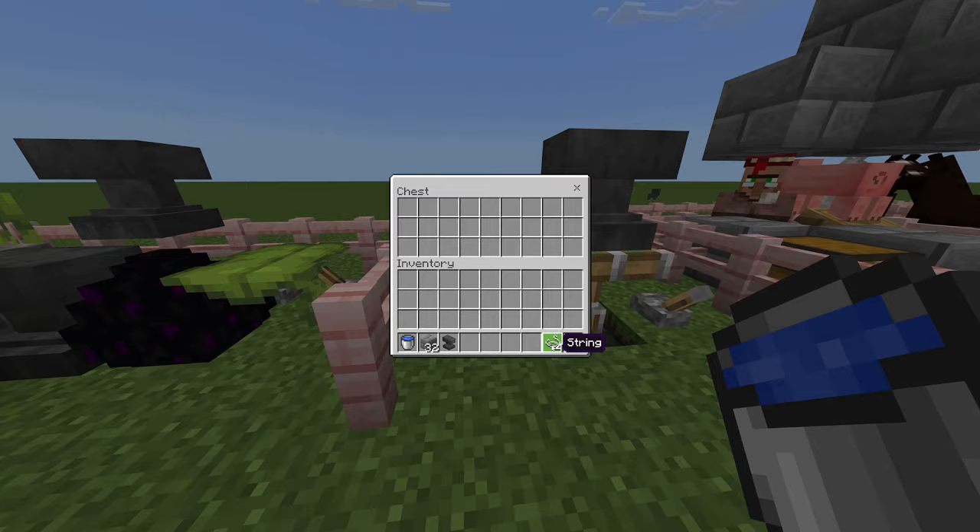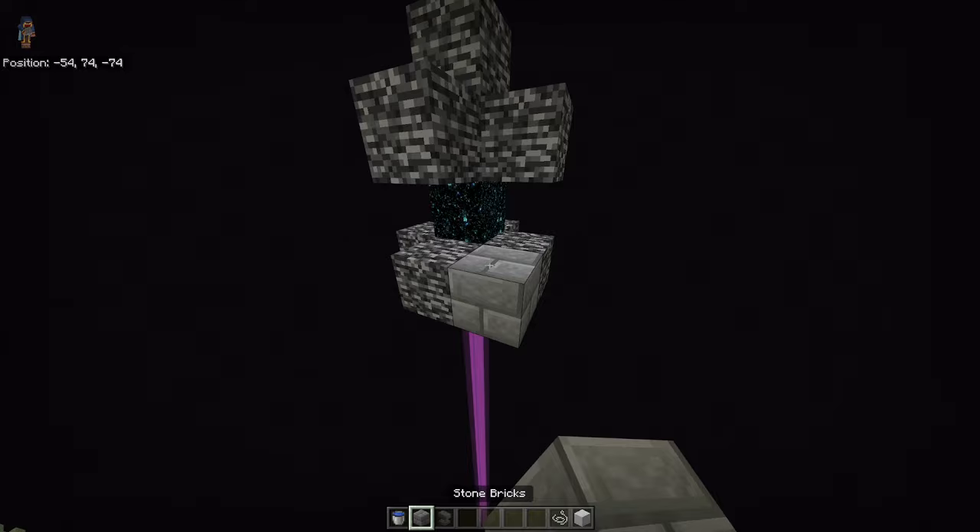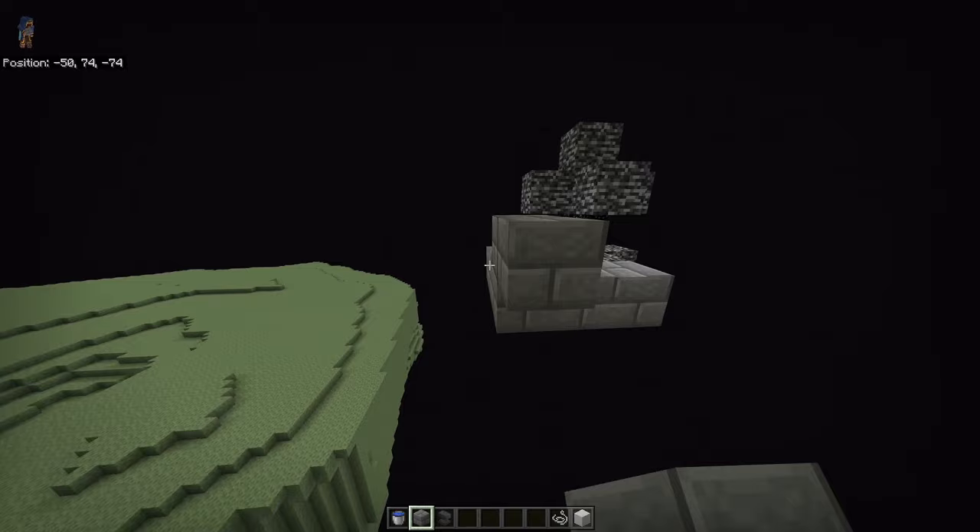Go to the End dimension of Minecraft. Once you've defeated the Ender Dragon, you'll have one of those exit portals. Place six blocks out, with a temporary block, then place a wall that is one block high all around your platform, and remove the temporary block.